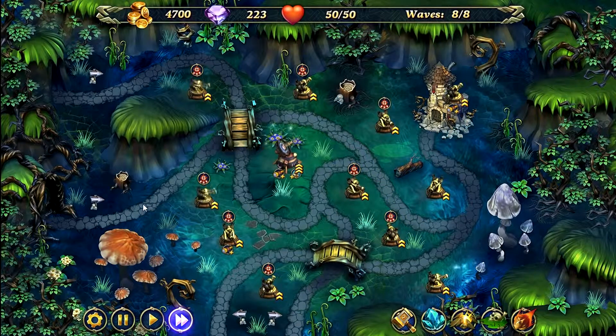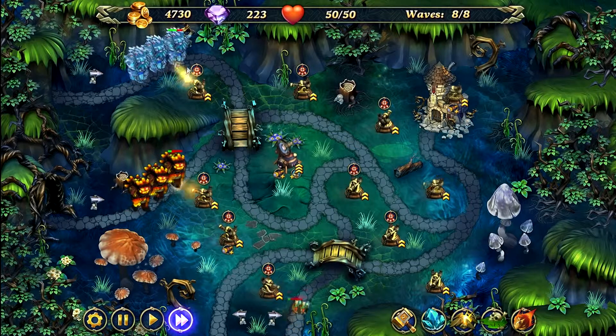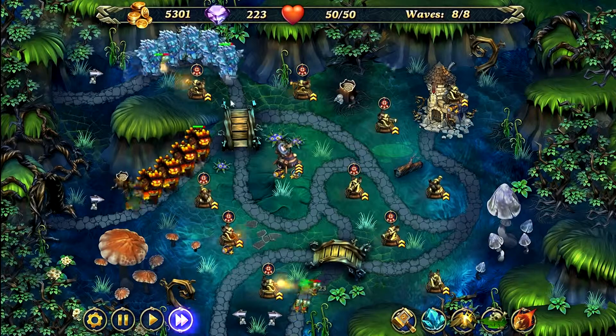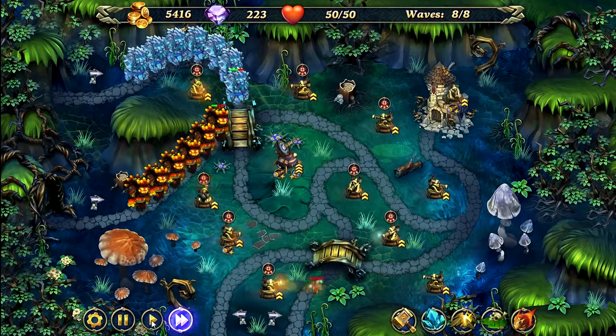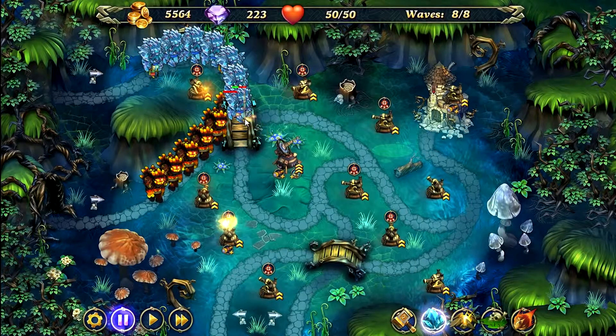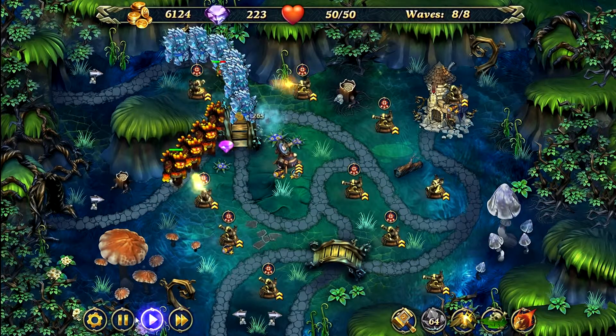Now it's the last wave. Again, you want to target healers here, and we're going to pause when they get to the bridge. I'm going to slow it down — now they're on the bridge, so we're going to pause and use our ice spell. I'll fast forward a little and wait for them all to gather up.